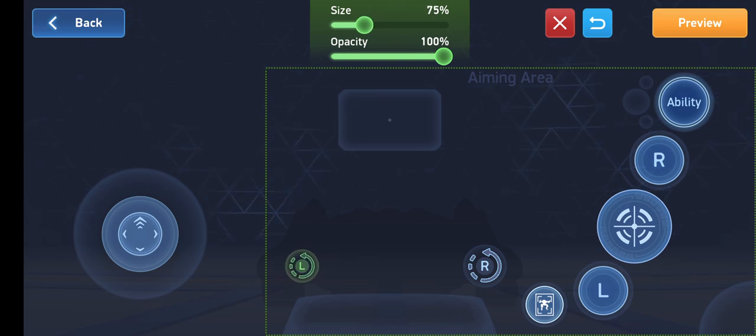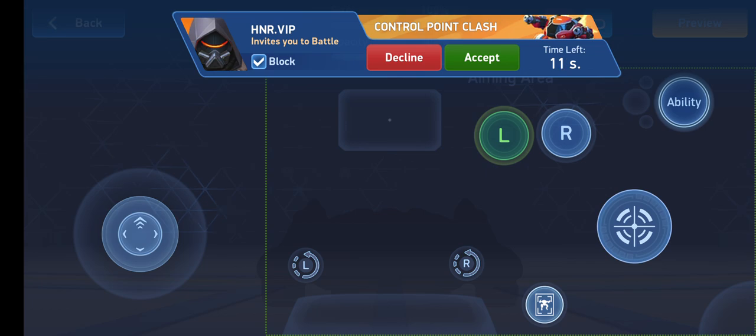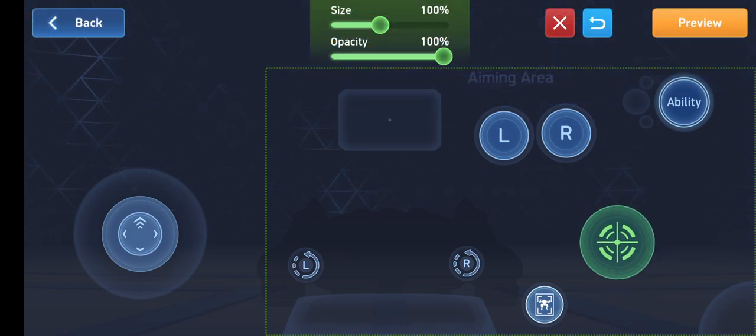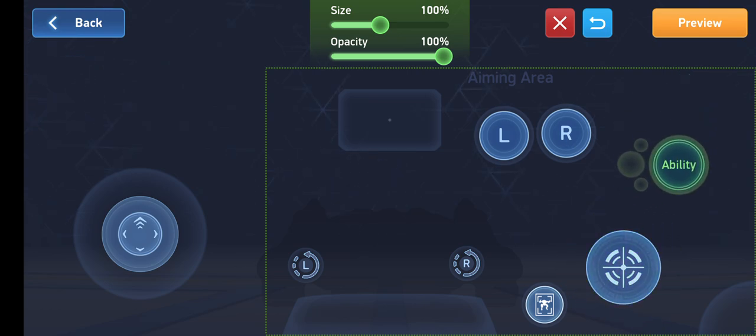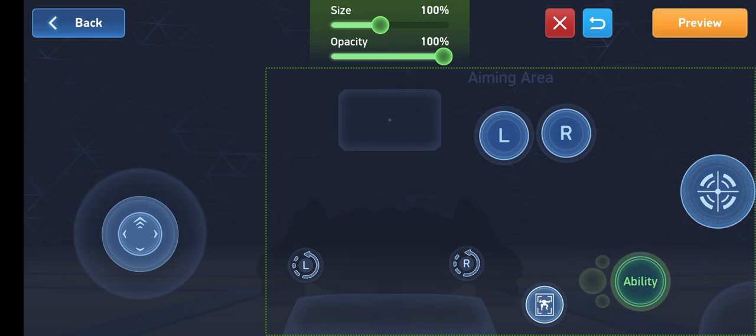For the reload button I reduce the size to 80 as well, because I don't use it much — I usually do a forced reload, just shooting into the sky to waste my weapons, which is more comfortable for me. I move the reload button a little bit to the center. Now for the trigger and ability buttons: the attack button is on the bottom and the ability is on the top right. I'm going to move my ability down and increase its size.